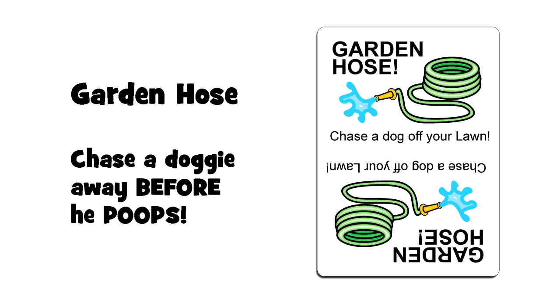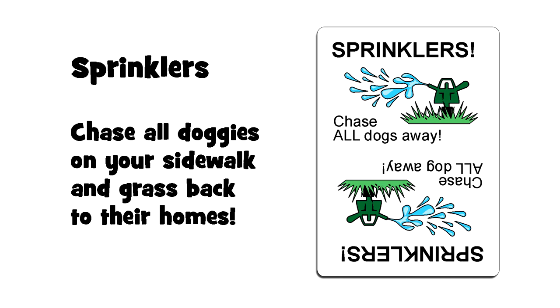Remember, the dog license card allows you to walk just the same as a walkies card, and as long as you have a dog license card on your walk pile, no one can play a dog catcher card on you. If you play your dog license card you still have to draw a card to replace it. Garden hose: when a doggy steps onto your lawn you can play this immediately even though it's not your turn — this stops them from pooping and sends them back to their home space. Don't forget to replace this card by drawing a new one.